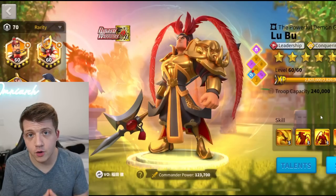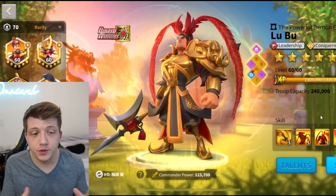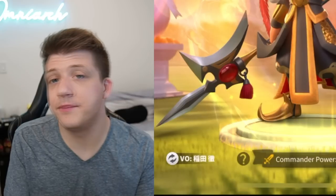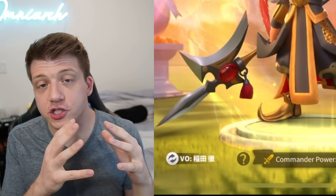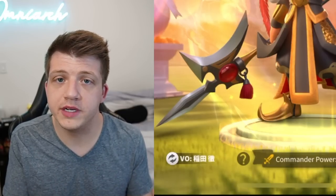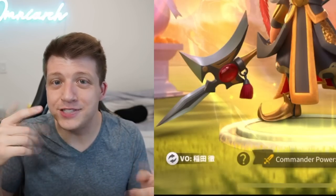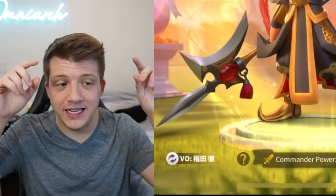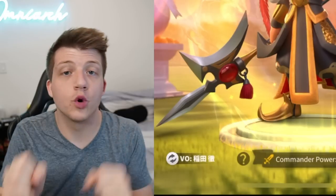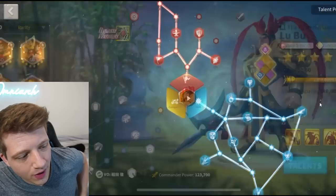Moving on, we have Lu Bu — the primary Lu Bu you saw rally with Charlemagne in the previous video. He expertised Lu Bu and has legendary equipment on him. If Charlemagne isn't the worst commander in the game, it's Lu Bu. So he's invested in the two worst decisions — 1,400 commander sculptures into the two worst commanders. He max-minned it: he took the most effort possible and put it into the worst possible spots.